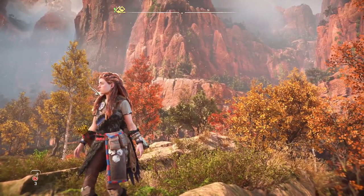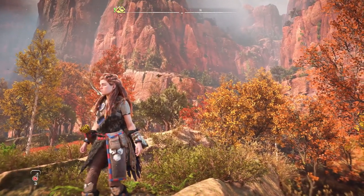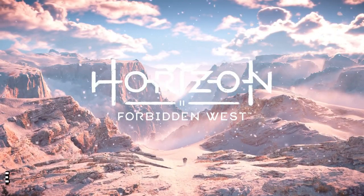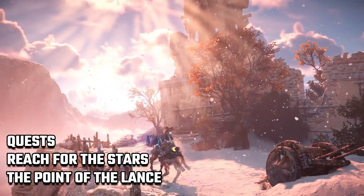If you pre-ordered any edition of the game, either physical or digital, you gain access to the Nora legacy outfit and spear, a tribute to Aloy's mentor Rust. To claim the outfit and weapon you need to finish the first two quests of the game called Reach for the Stars and the Point of the Lance.